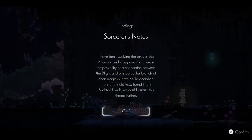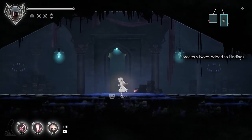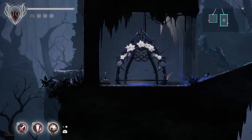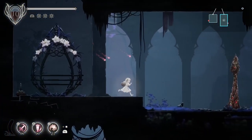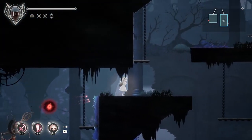Oh, what's this? 'I have been studying the text of the ancients and it appears there is a possibility of a connection between the blighted and one particular branch of their magics. If we could decipher more of the old texts found in the blighted lands, we could pursue this thread further.' We've got another amulet right in here, so that's good — just a little bit more HP. I stand by the fact that even the smallest bit of extra HP in this game is kind of relevant.